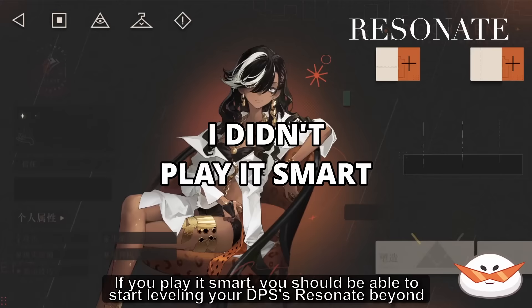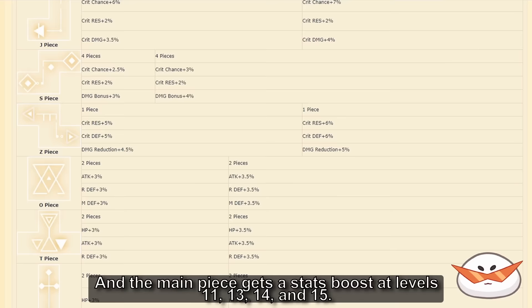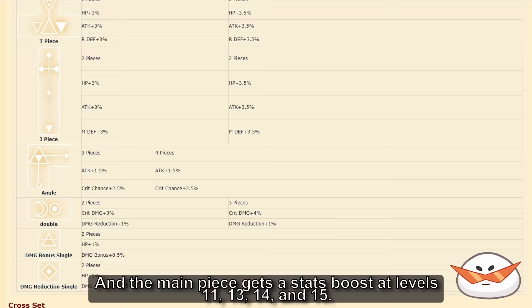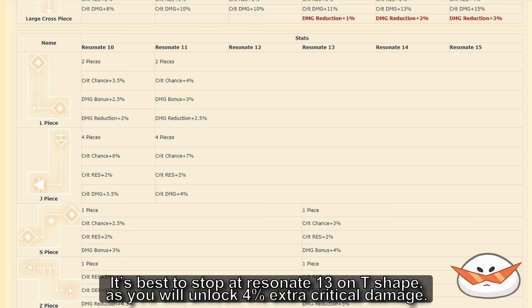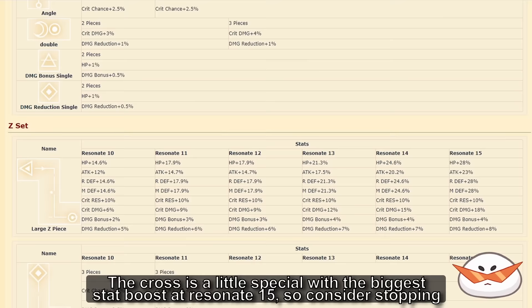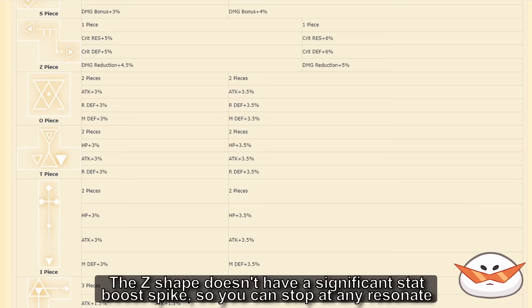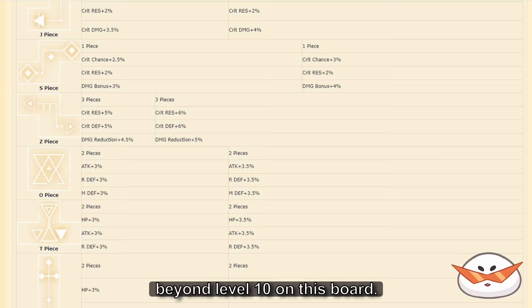For Resonate beyond level 10, this is an area free-to-play players should not touch too much. It's more beneficial to bring all frequently used characters up to Resonate 10 rather than focusing on getting a single character to Resonate 15. If you play it smart, you should be able to start leveling your DPS's Resonate beyond 10 after about 4 patches. For those considering advancing beyond level 10: all smaller pieces receive 1 upgrade between levels 11 to 13, and the main pieces get a stat boost at levels 11, 13, 14, and 15. At level 13, DPS characters gain a new critical damage stat, while the Cross set gets a damage reduction stat. Stop the T-Shape at Resonate 13 to unlock 4% extra quick damage. The Cross set has its biggest stat boost at Resonate 15, so consider stopping at either level 11 or going all the way to 15. The Z-Shape doesn't have a significant spike, so you can stop at any level, and the U-Shape should generally not go beyond level 10.